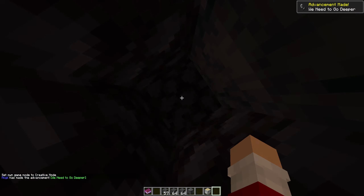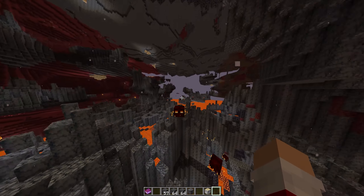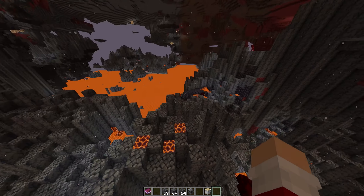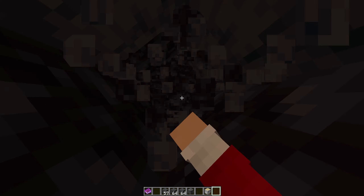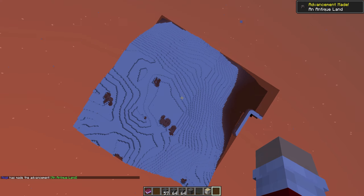And there we go — we are now in the Nether, by literally just digging down. As you can see we are in the regular Nether and we literally just dug down, no need for a Nether portal. But a Nether portal is a good way to skip a dimension. And we have now dug down to the Sanctum.